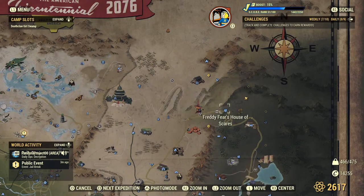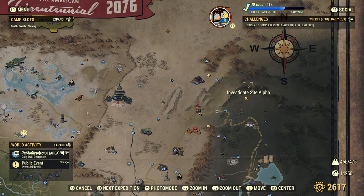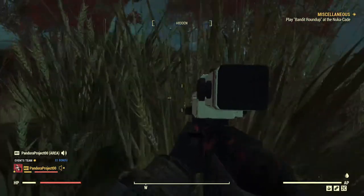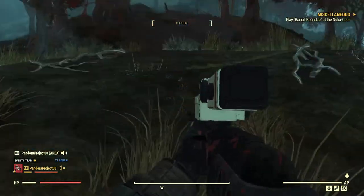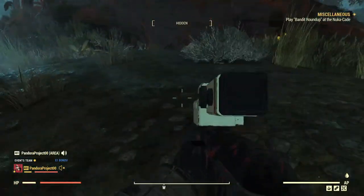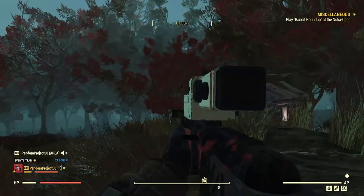It is in the northern — northeastern part of your map, near Freddy's Fear House of Scares. You're just going to go slightly northeast of it. My survival tent is at that location. Another reference point: I'm assuming Site Alpha is just north of it. It is basically an area where there's a big tree on top of a cave, and there's usually two Honey Beasts there.